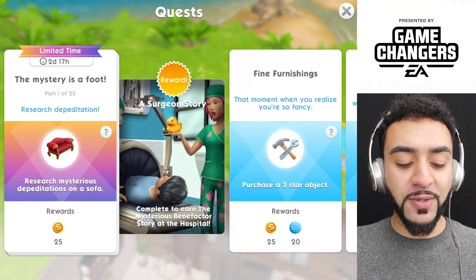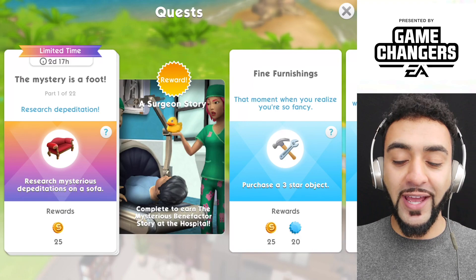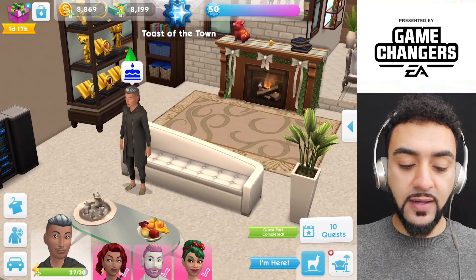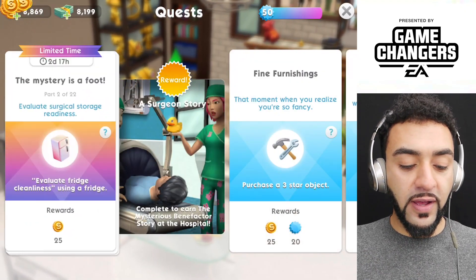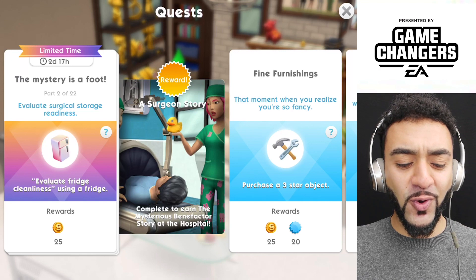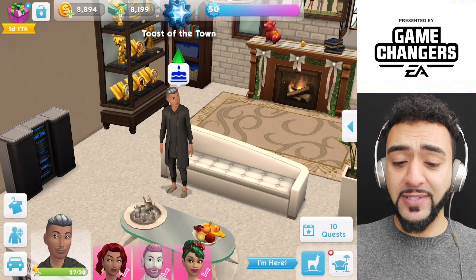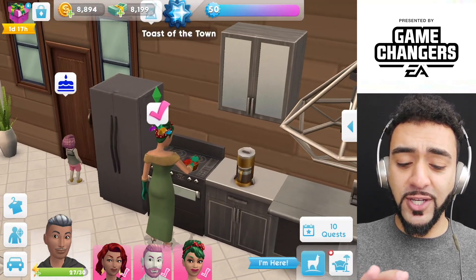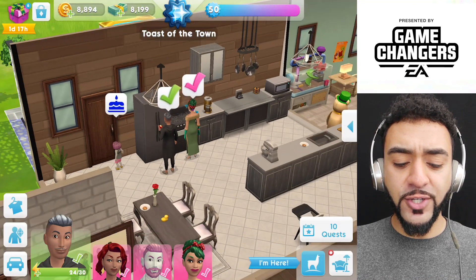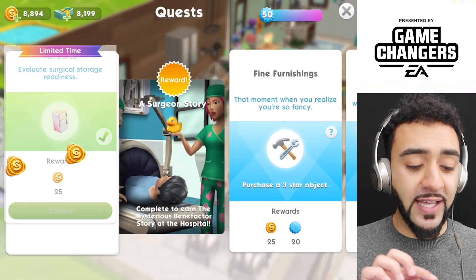So the first part is Research — Mysterious Departation. I've no idea what that says. Let's go ahead and learn. Research done — we get 25 coins for that one. The next one is Evaluate Surgical Storage Readiness, using the fridge. Let's go to the fridge and see what we can do. Looks like he's just got an apple out of the fridge — yes he did, and he's eaten it. Interesting. Completed the second part.